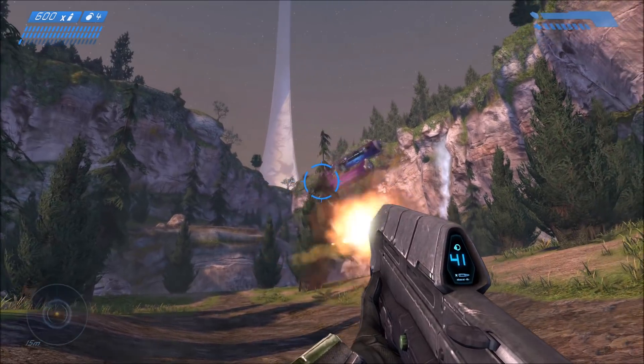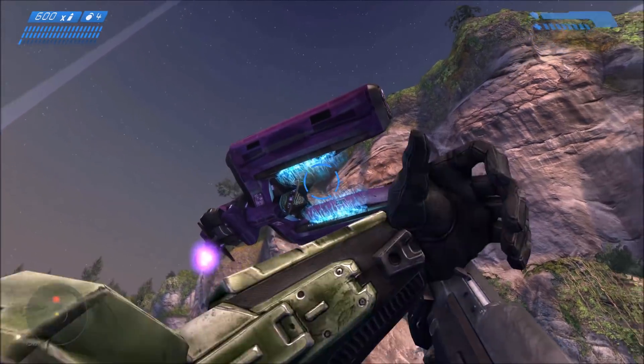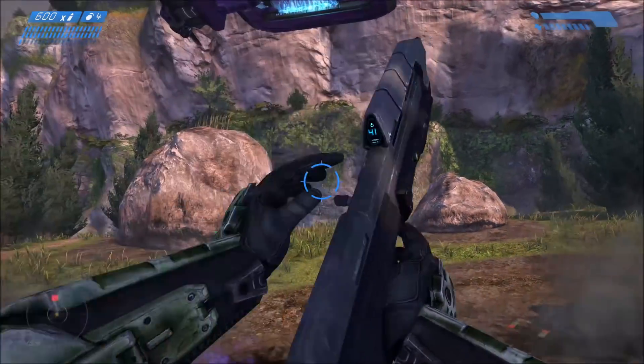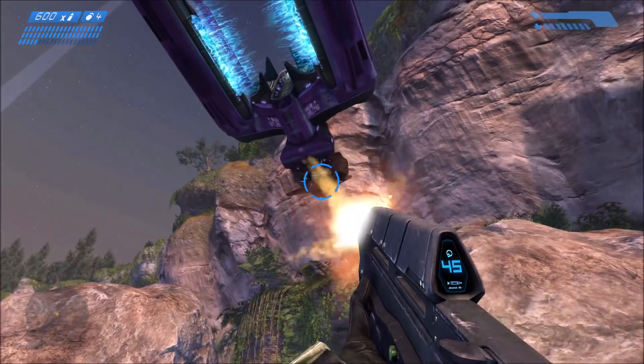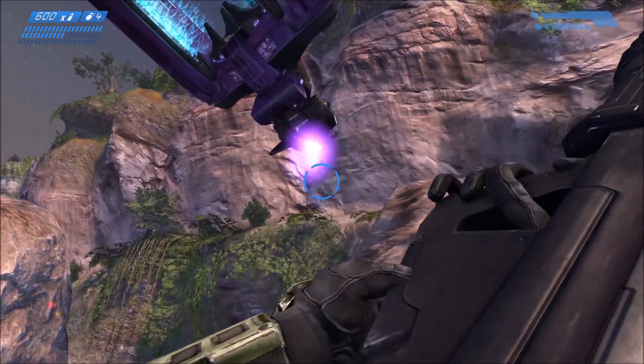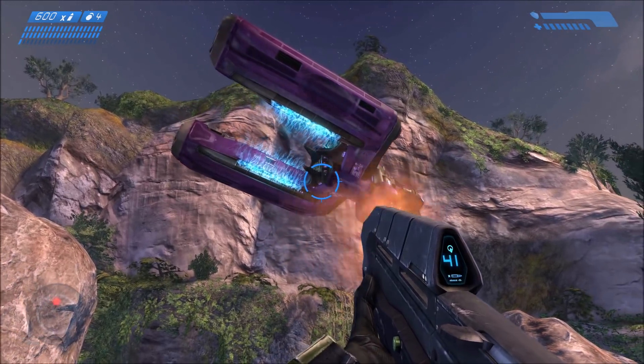The next fix is the turrets on the Spirit Dropships in Halo 1. Previously on MCC CE, when the Spirit Dropships fired their Shade turret shots, they didn't fire from the turret — they fired from the center of the ship. Now it's been fixed and they correctly fire from the turrets. It's a small but good fix.